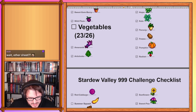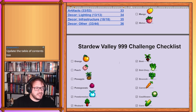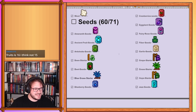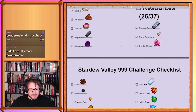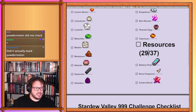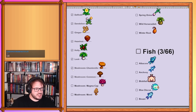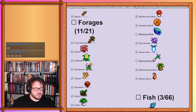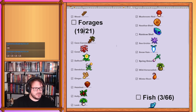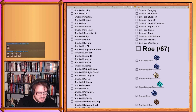Veggies completed: broccoli, carrot, summer squash — just three, bringing this to 26 and importantly completed — this becomes 9. Seeds: broccoli seeds, carrot seeds, powder melon seeds, and summer squash seeds — that adds 4 for a total of 64. Resources: copper ore, fire quartz, stone, and mystic syrup — adding 3, as stone was already checked. Forages: dandelion, hazelnut, leek, chanterelle, morel, purple, wild horseradish, and winter root — 8 new ones, now at 19 out of 21. Row: clam row and goby row — adds 2 for a total of 60 of 67.